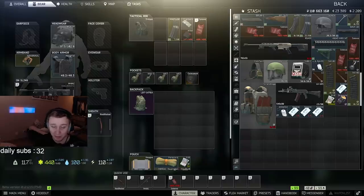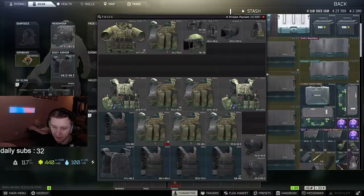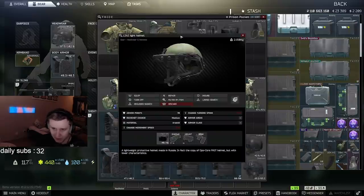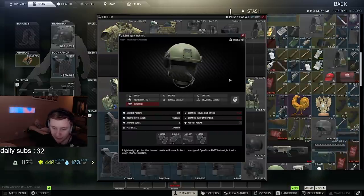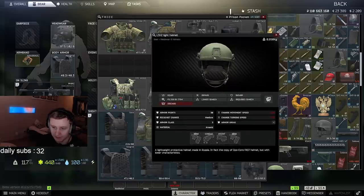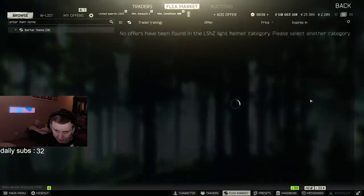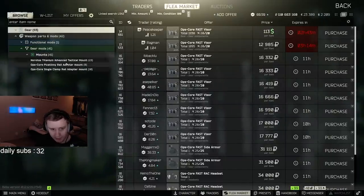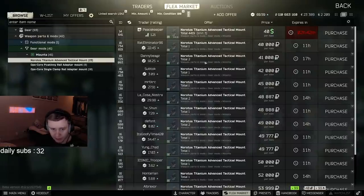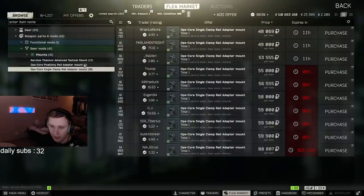Yo, what's up YouTube! Today we're going to become the predator. First of all, we need a helmet. There are a couple of helmets you can use — for example, the LDSH, a FAST, or any helmet where you can put the FAST visor on. Take the helmet, click linked search, go to gear mods, and there will be a few mounts available — one for night vision and the other two for the visor.